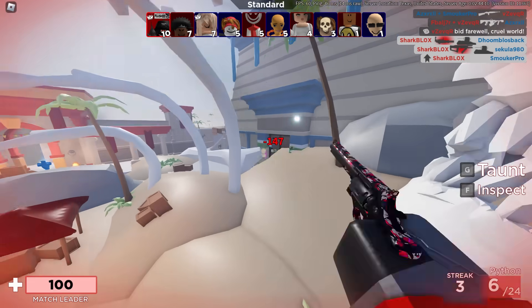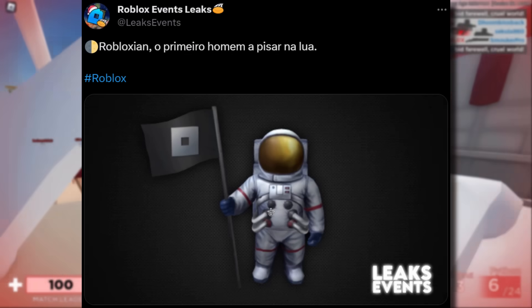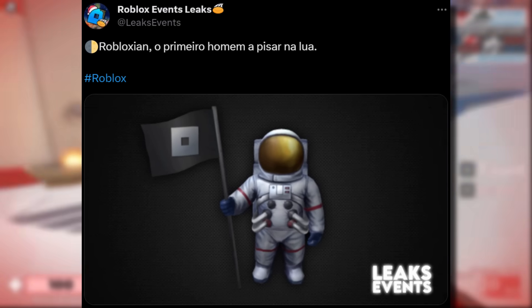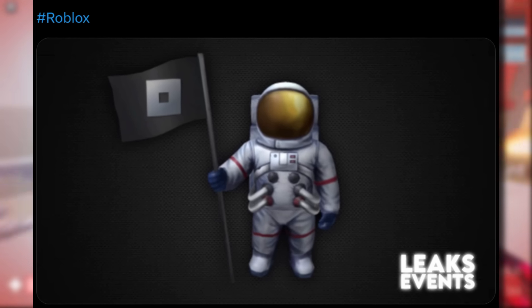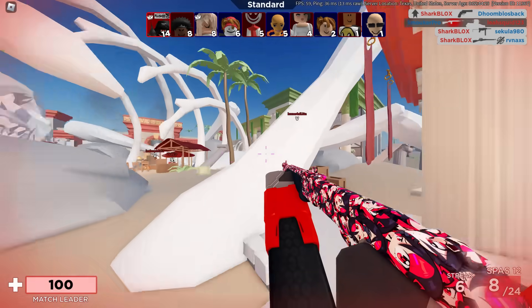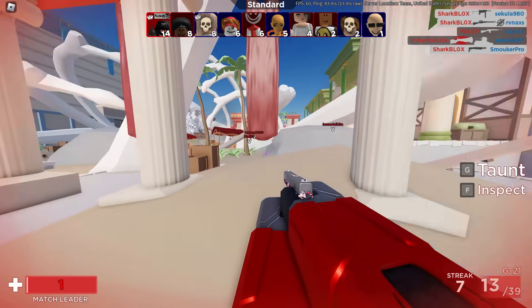I've got one more leak to show you guys in today's video. It kind of feels funny doing a leaks video in 2023. We have this — a little astronaut that probably sits on your avatar's head or it could be a shoulder item. This definitely has a special effect. I'm guessing probably Amazon gift cards. I doubt this will be free, but time will tell. So there we have it — just a quick little video for you guys. Leave a like, subscribe if you liked it. I feel like I never say leave a like and subscribe anymore, so yeah, I should probably say that more often.